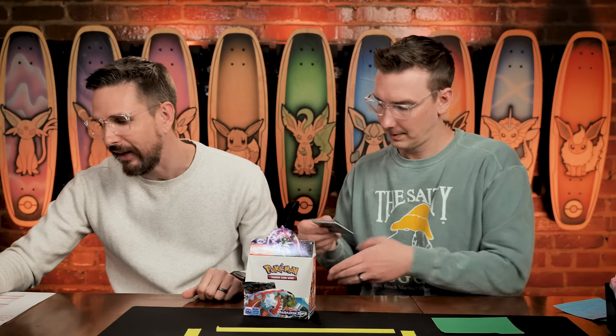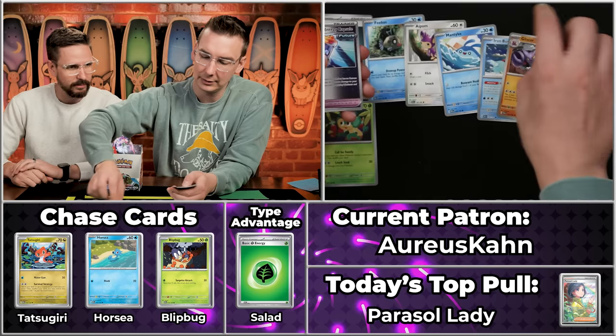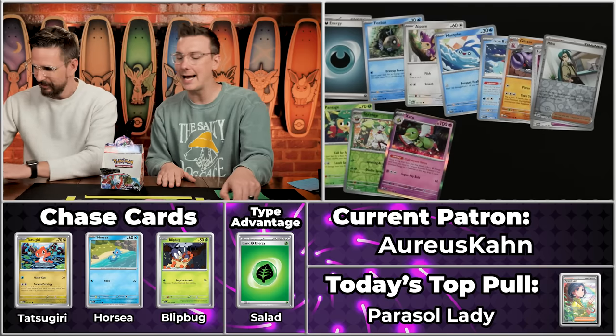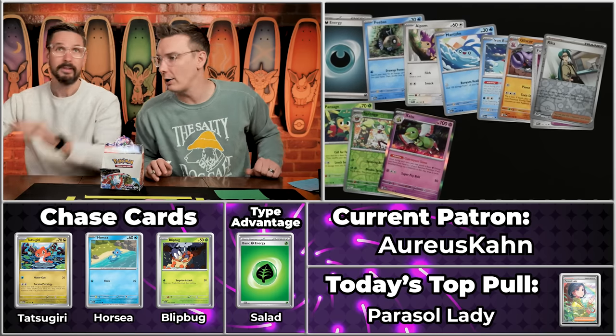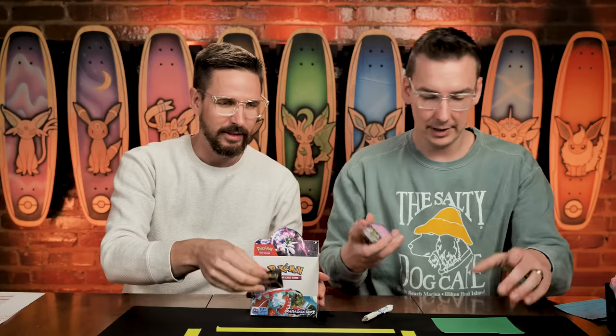Arreus Khan is our last rookie of the day. Following the trend — Fluffy Duck 2, Opal Tano 4, Aaron and Tony 8 — Arreus should get 16. Dark Teardrop, Feebas, Aipom, Pansage, Mantine, Iron Bundle, Gliscor, Future Energy Capsule, Rika, Steany will score, and Lizatu. Not exactly a 16-point pack. So Aaron and Tony are our rookie of the day winners — congratulations, Olive Garden gift card winners!